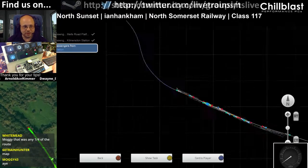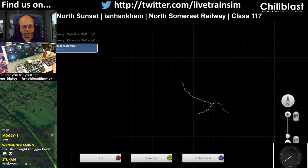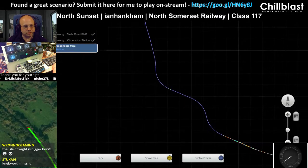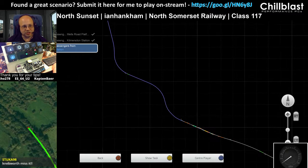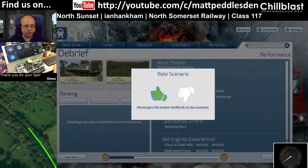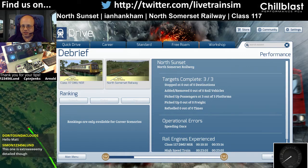You want to see the map? There you go - all we've done is this little bit here. There's a longer route and there's actually a workshop route which adds scenery to this. We started here and ran up to there, so we've only done a tiny little journey. That was by I Am Hankum - North Sunset, that was called. Something worked! We're on a roll now, folks. Let's move on to something nice and easy like Trainspotting.